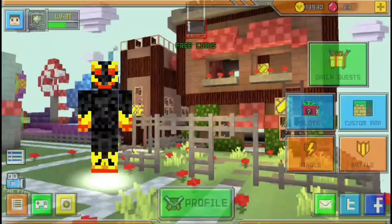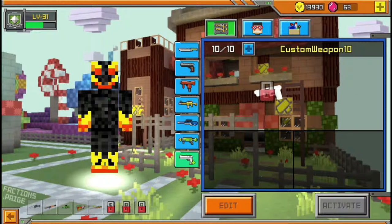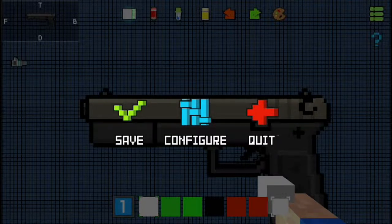When you're creating a gun, you want to think about the kind of gun you're going to make before you make it. Let's go to a new gun as an example — I'm going to make a really heavy machine gun.